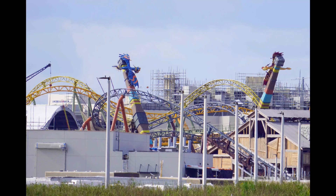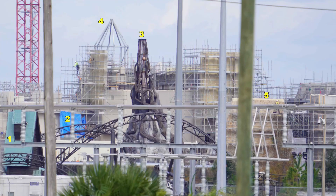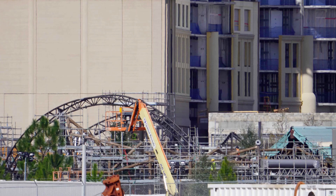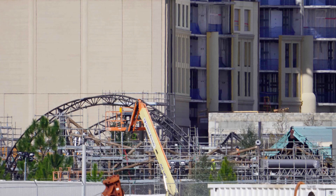In the background behind the dragons is scaffolding that surrounds the village of Dark Universe, as well as that newly revealed entry portal. Theming can be seen from the ground all around the Curse of the Werewolf roller coaster, as well as the trees that are popping up between the tracks. The entry portal can be seen from various spots around the ground as it towers over the current village structures in Dark Universe.